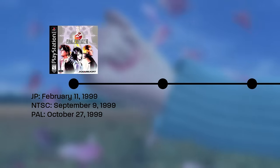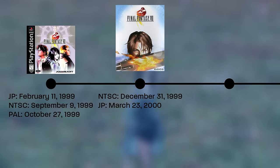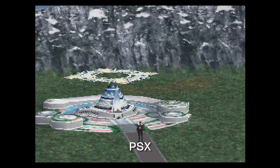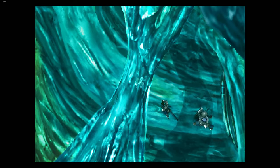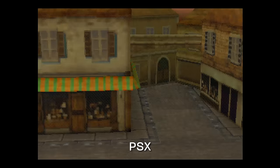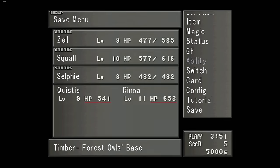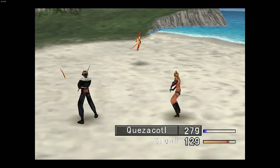Next up is the original PC version. You'd have to go out of your way to get and run this version, but it's important as later ports build off of it. Altered assets include higher quality models, portraits, and FMVs. The UV mapping in the open world is noticeably off. Music is now in MIDI format. The game also has a new typeface. Frame rates return at 60 FPS menus, 30 FPS in the field and open world, and 15 FPS in battle — now including the UI.